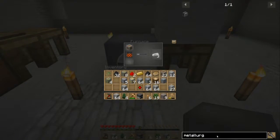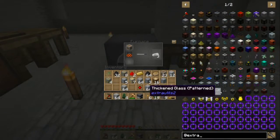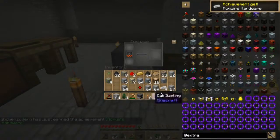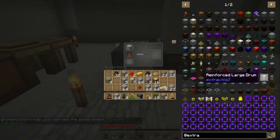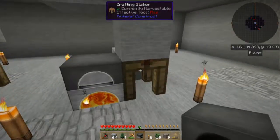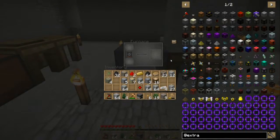That's right — there were also ore doubling things in Extra Utilities now, weren't there? I can't find it quick enough. Too much stuff, and I don't remember what it's called either. That's interesting — the crafting station attaches to the furnace now!